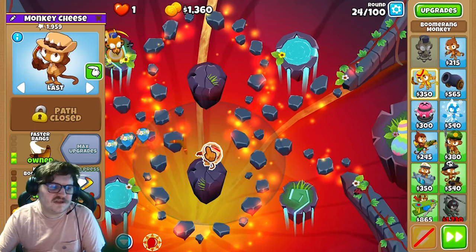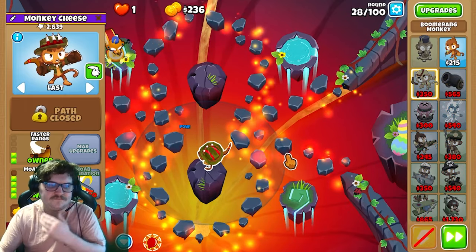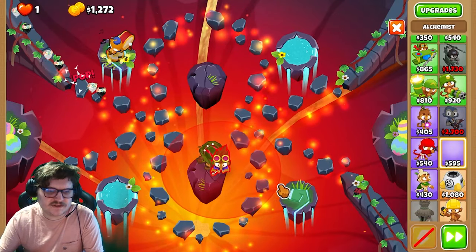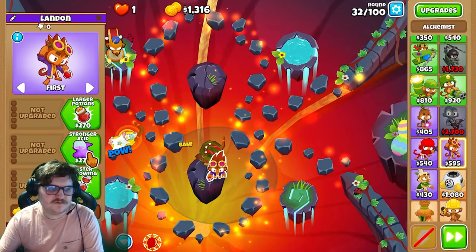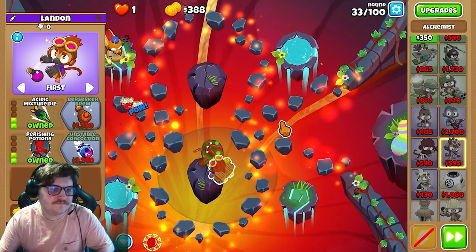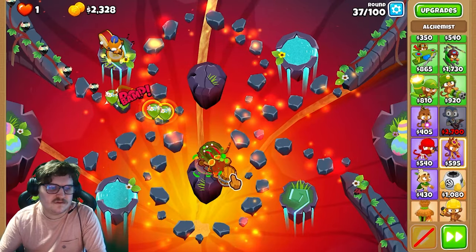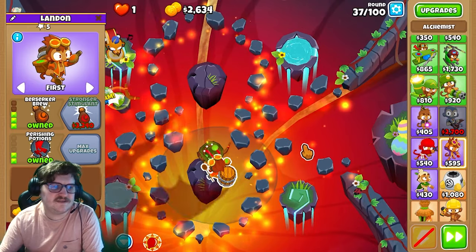Next, you're gonna save up for more upgrades. There we go, like this. Next you're gonna get the Alchemist — you're gonna have it right here in the top right corner. Upgrade it to Brew; that will be next, like this.